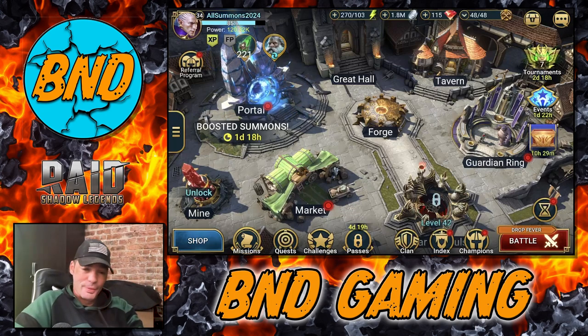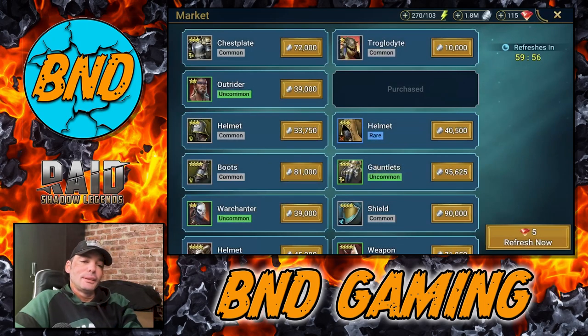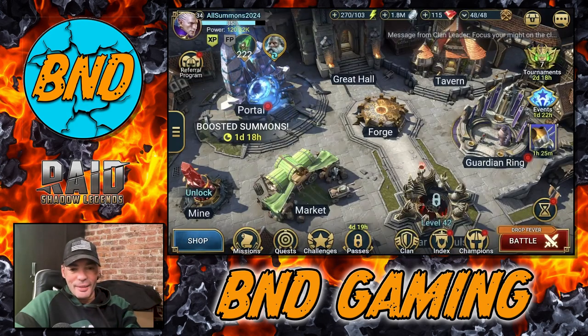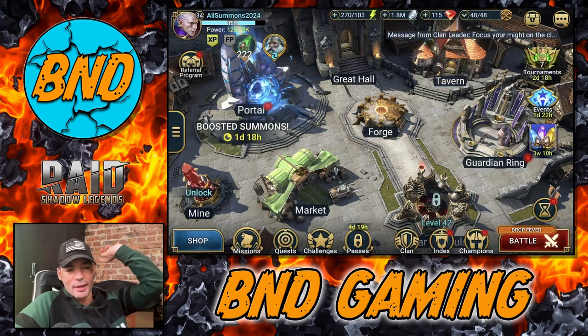This account was created basically to try to do every single summon as possible as a free-to-play. I made one mistake last night and I actually clicked on Edling. I didn't know she would actually come straight to the box the moment I opened this. So, too bad, can't do anything — that was 500 points thrown in the garbage.